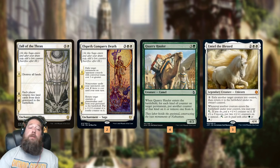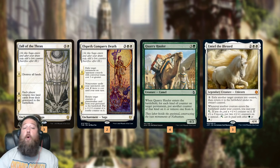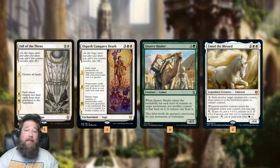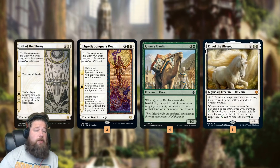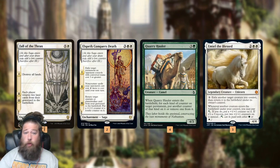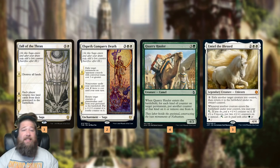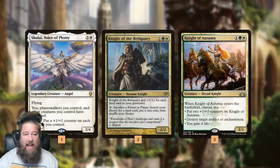The end result is: no one has lands forever. We never get to that second lore counter on Fall of the Thran, and we keep exiling a permanent every turn with Elspeth Conqueror's Death. That is the goal of the deck — a permanent landlock. This makes our taxing abilities very powerful. Our opponent can't pay one mana to attack us because of Baird or Archon of Absolution — they're not going to have any mana. Our taxing abilities become much, much better once the lock is set up.